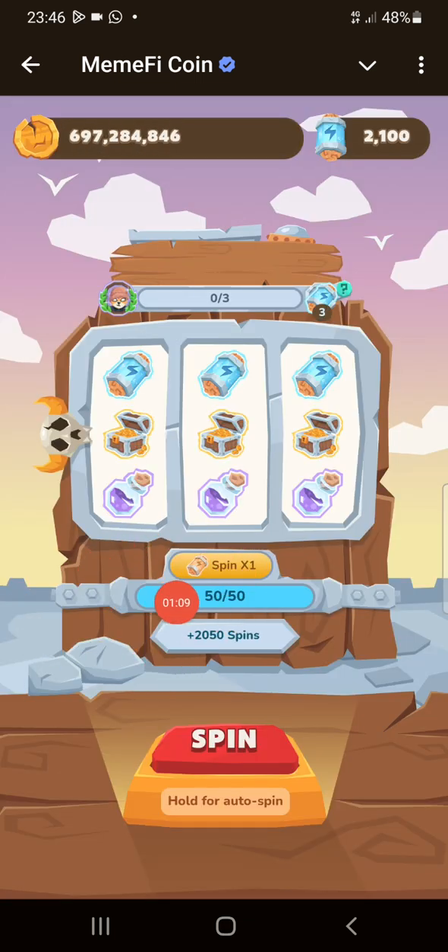Once you have your 1000 spins, you can see the spin options: spin times 1 — the yellow one — then spin times 2, spin times 5, spin times 10, and spin times 50. Mine is set on spin times 50 right here.